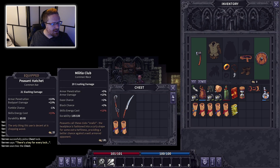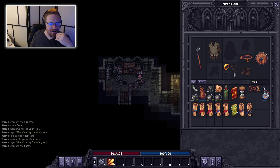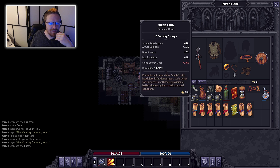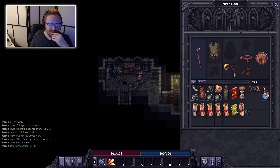I've got a Militia Club — it has 20 crushing damage. It doesn't seem as good as my peasant hatchet, except it costs less to swing and does more armor damage. Actually, I haven't tried this before — let's try it. It's only one less damage, so it's not a big deal. Let's grab these enchantment scrolls and use one. Now its fumble chance is lower and counter chance is higher — kind of a subtle difference.